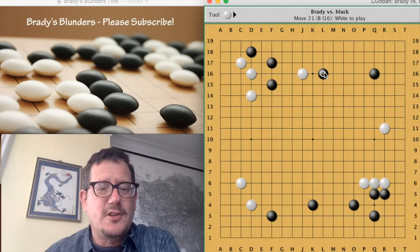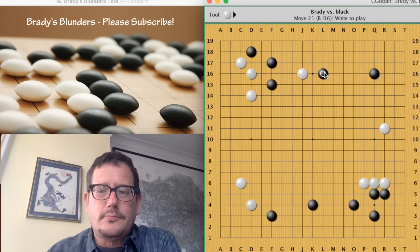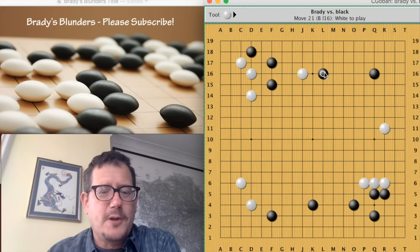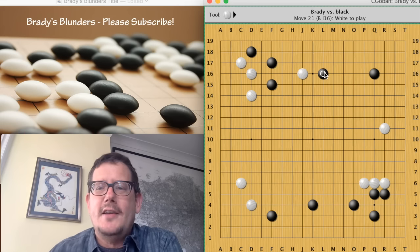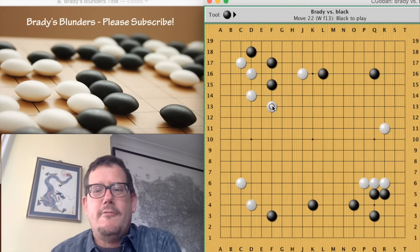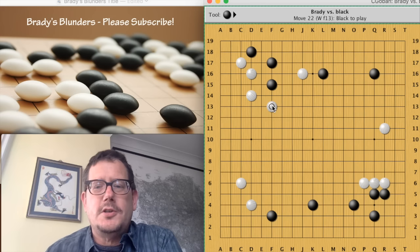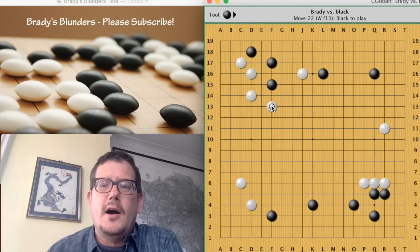But black didn't play that. Instead black pincered my stone, and this is the first game problem: if you were white, where would you play now? I've got a bunch of problems for this video — feel free to pause for each one. I'm going to show you where I played and describe my reasoning and explain why it was all wrong. I played here for two reasons: first, I felt my best area development was the left side, and this move directly grew the left side with the potential to make it a moyo.